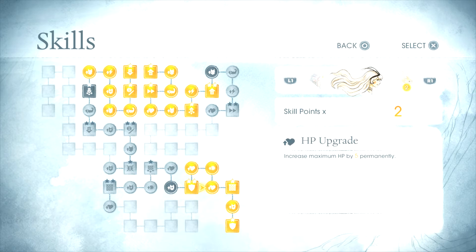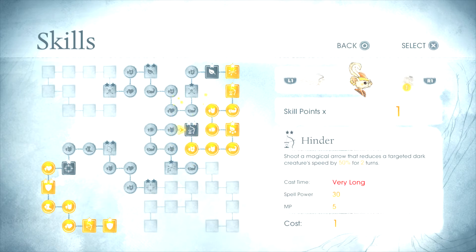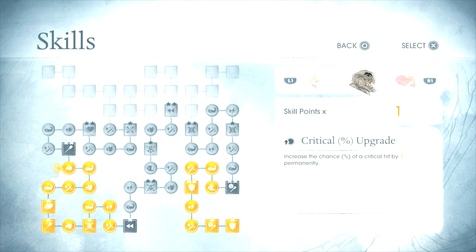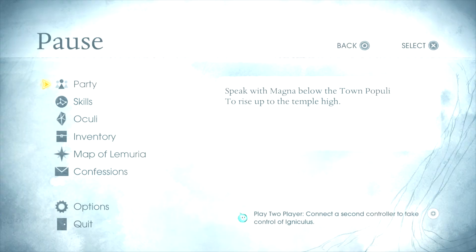Magic defense, HP upgrade. Magic defense. New move I guess. Paralyze — or better smash — yes, better smash. Alright guys, I'm going to end this episode here. Be sure to like, comment, and subscribe, and I'll see you on the next one.